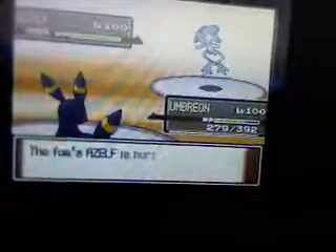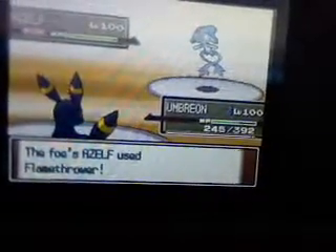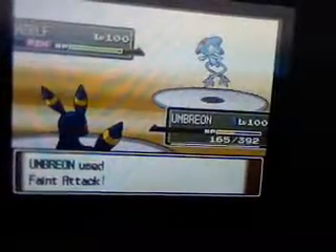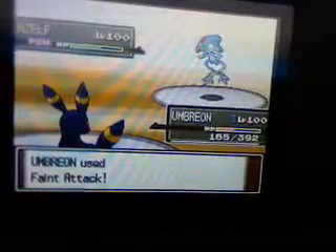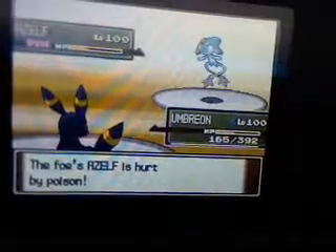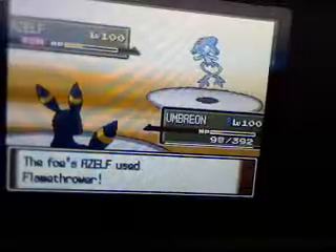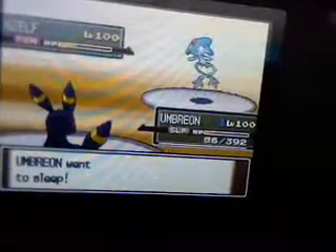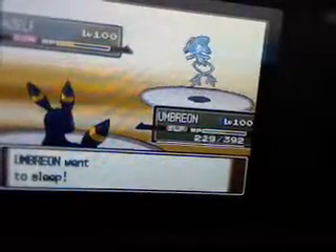So I decided to poison it because I wasn't sure exactly how much damage my dark type move would do to him. I ended up doing about half. I wasn't sure if I could knock it out in two hits with Feint Attack or not. At this point I decided I probably just want to Rest, because that way my Umbra will still be good for battling.